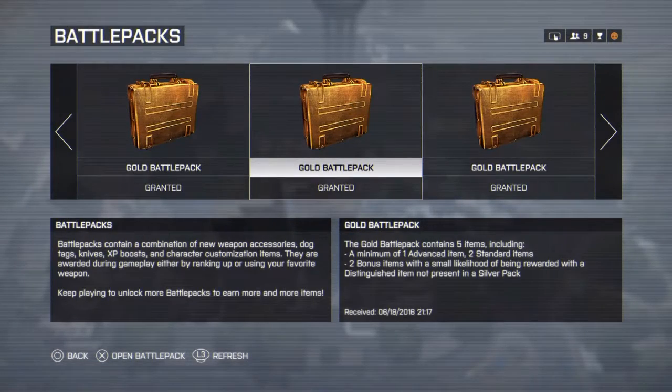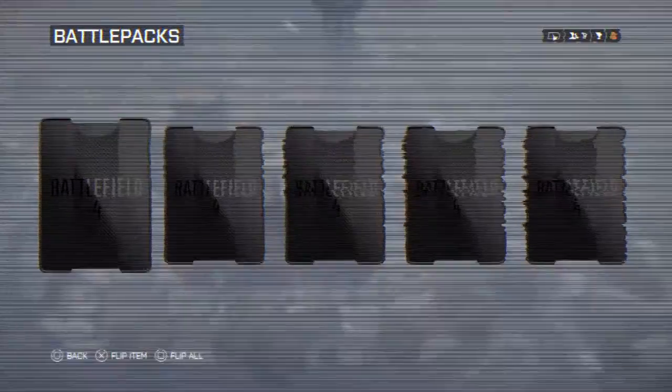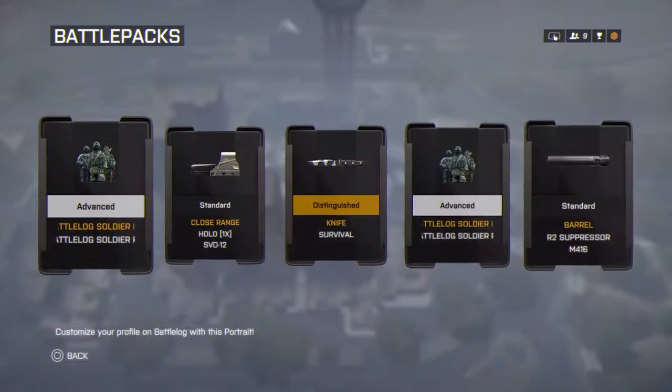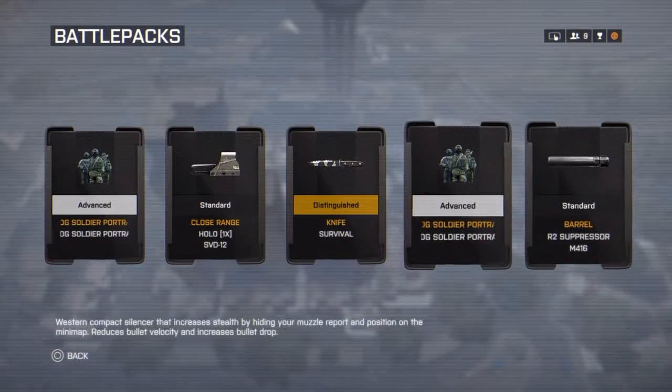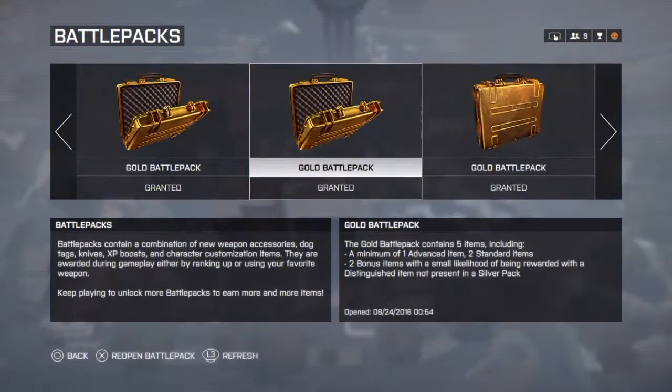Today we are doing a squad drop opening on Battlefield 4. We're gonna open up 28 gold battle packs. All right, here we go — first one. Football, nice. Another knife, that's cool. Standard barrel, espresso cool.